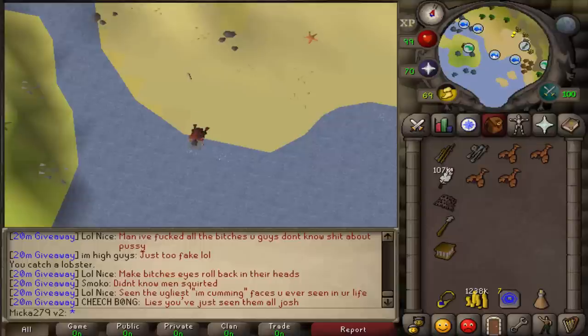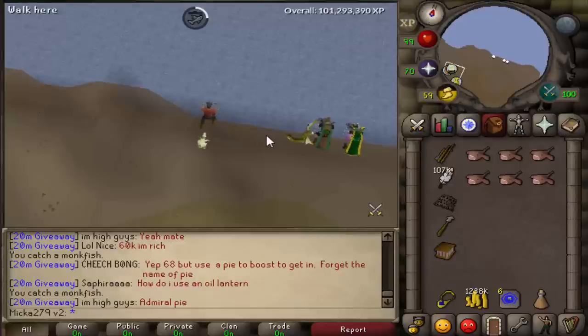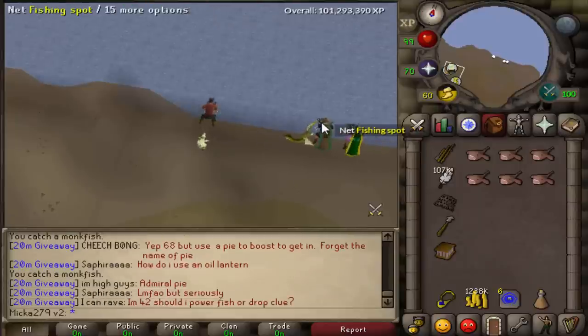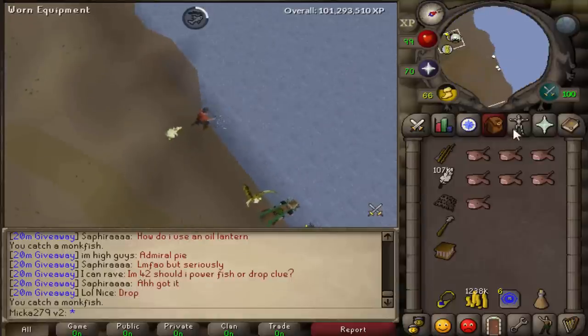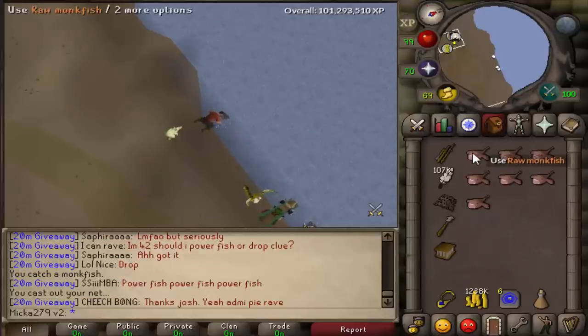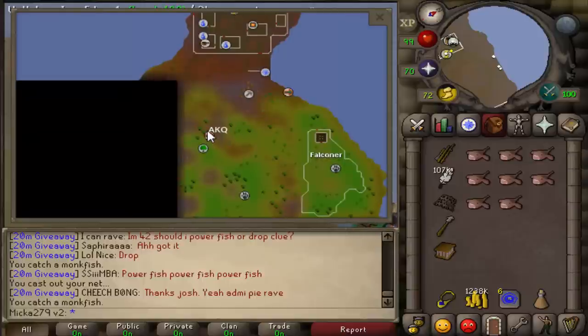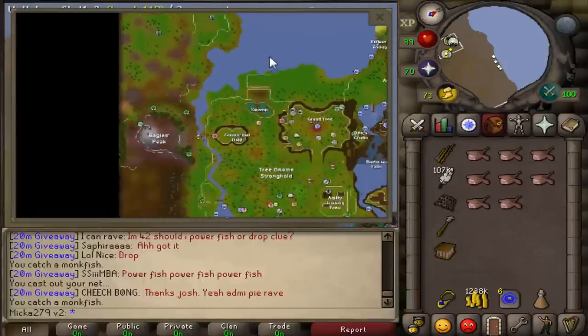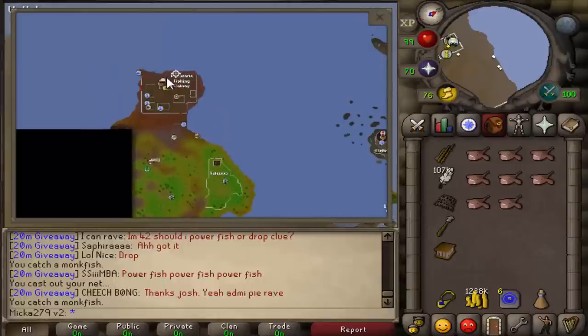To fish monkfish you're going to have to complete the Swansong quest, which requires 100 quest points, and it's pretty hard to get that many quest points. If you can't come to this place you should stay with lobsters. But I seriously suggest you get here because I would advise you to stay here all the way to level 99 — it gives a nice 30k experience per hour, it's very AFK, and it gives you a lot of money. Each monkfish is 400 GP and you're gonna catch a lot of them. We are located in the Piscatoris Fishing Colony. You can get here by typing a code into the fairy ring, or by running a long way from the Gnome Stronghold and heading north until you reach the fishing colony.